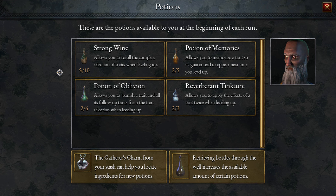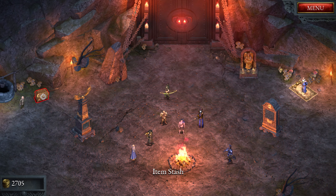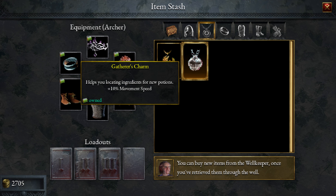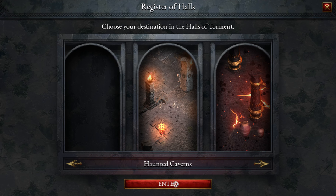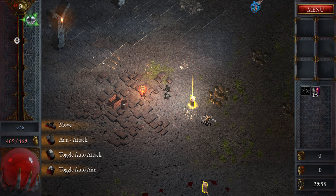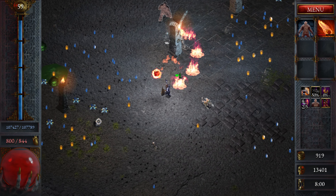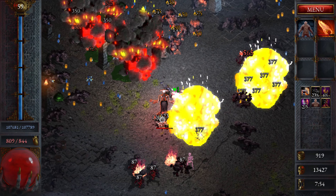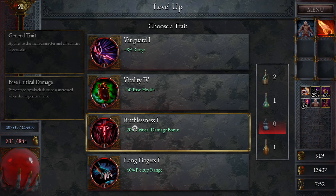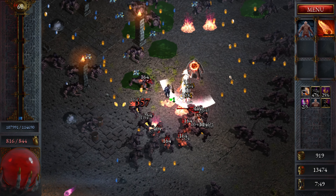Potions are integral to this game, just as they are in Vampire Survivors, because they give you a reroll, a banish, a skip, and a save. There is also a double-up potion which doubles the effect of a trait you pick, making it really powerful. For example, a trait with 5% crit chance and 30 damage becomes 10% crit chance and 60 crit damage — ridiculously overpowered. You can also get a plus-one projectile that becomes plus-two, and when using a projectile class like the Archer, that can spiral out of control making your character incredibly powerful.